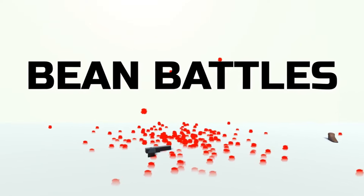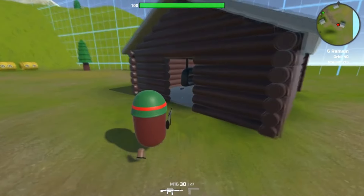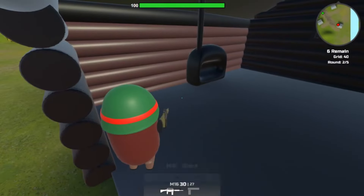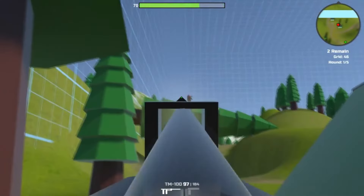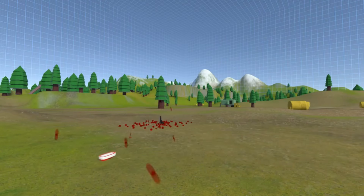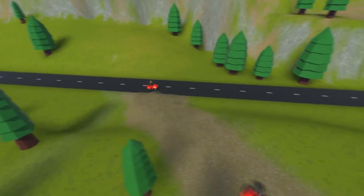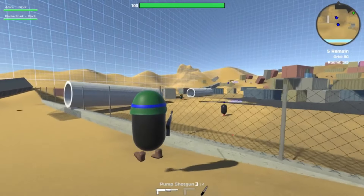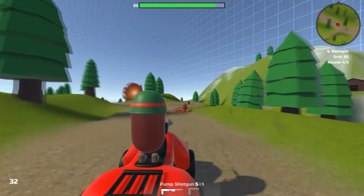This next game, Beam Battles, is only $1 and has very positive reviews. This game is a battle royale where you play and fight against other beams. There's also other game modes, including Zombie and King of the Hill. In Zombie mode, you play as a zombie bean and try to infect other players while avoiding being shot down. In King of the Hill, you compete to hold onto a designated area on the map for as long as possible. It might not be the best game, but since it's only $1, I thought I'd throw it on this list.